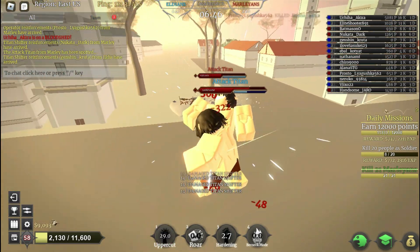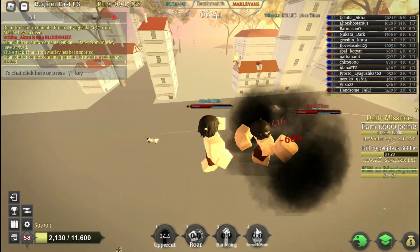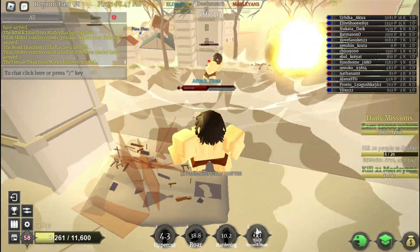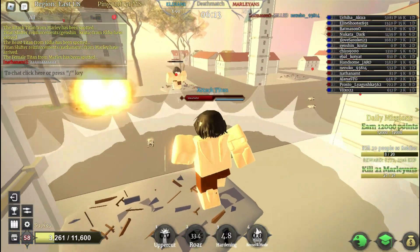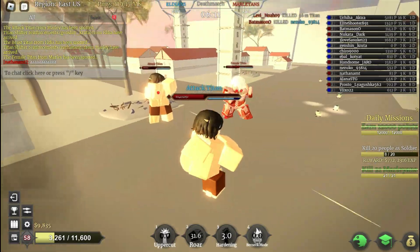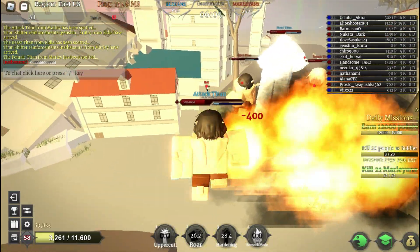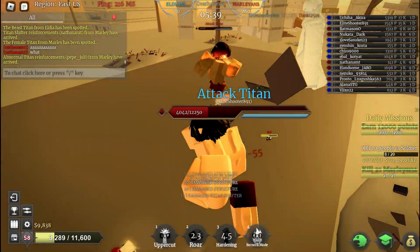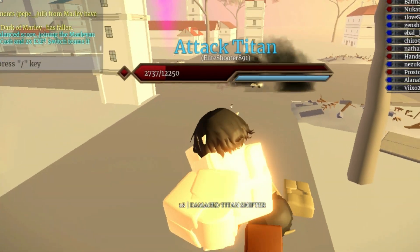In fifth place we have, as expected, the Attack Titan. I have it this low because I feel like compared to all the other titans, the Attack Titan in this game is kind of lacking and not that unique. I feel like they should update it to be around like Season 3 Eren. The one that's in the game is like Season 1, and I don't think there's anything that special about it besides the Berserk — but even then people are just gonna run away from it. The roar and uppercut are things other titans have too, so it's just not unique enough.